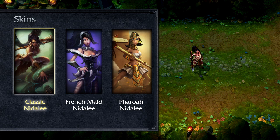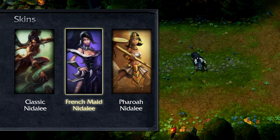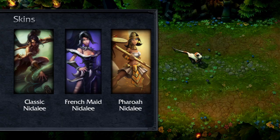Nidalee is a fully hybrid champion. She can play as a long-ranged mage, short-range assassin, tanky up-front fighter, or anything in between. Knowing how to take advantage of both her human and cougar forms is vital for success.